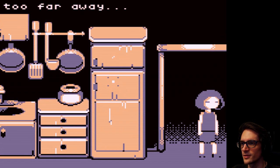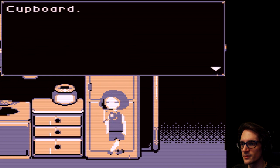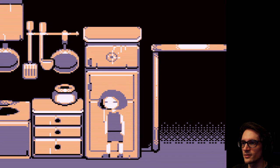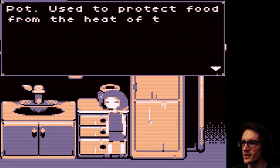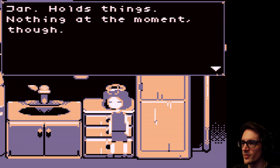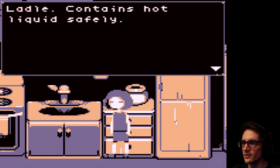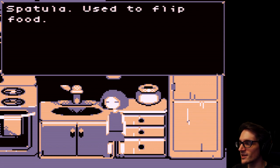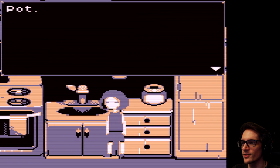Kitchen. Too far away. Cupboard contains mini-boxes, flour, sugar, salt. Pot used to protect food from the heat of the stove. Shower holds things, nothing at the moment though. Ladle - contains hot liquid safely. Spatula used to - she sounds like goddamn Bangalore from Apex Legends, over-explaining everything.